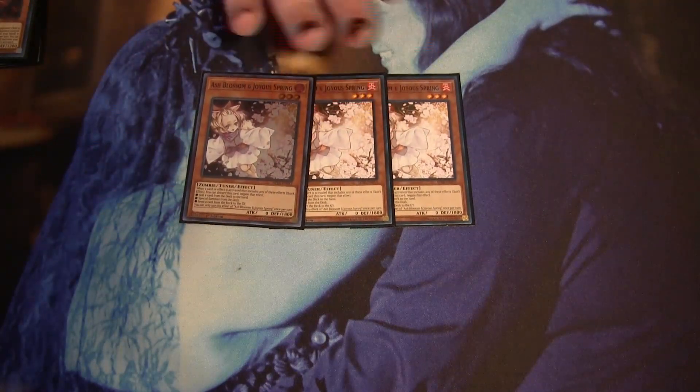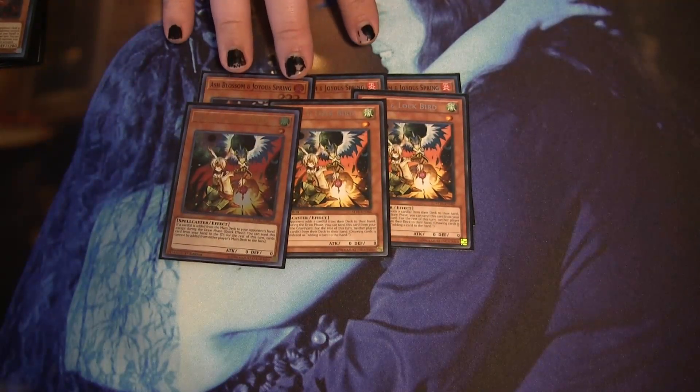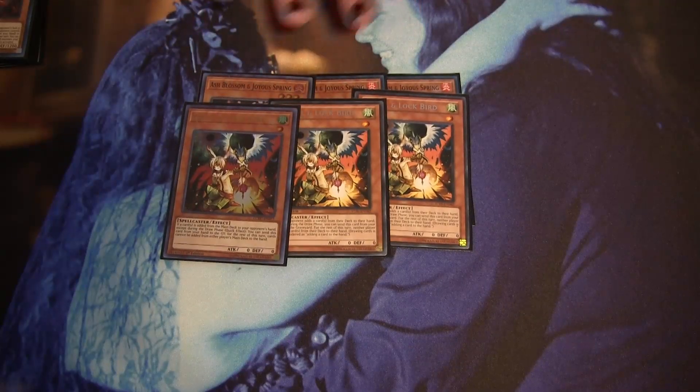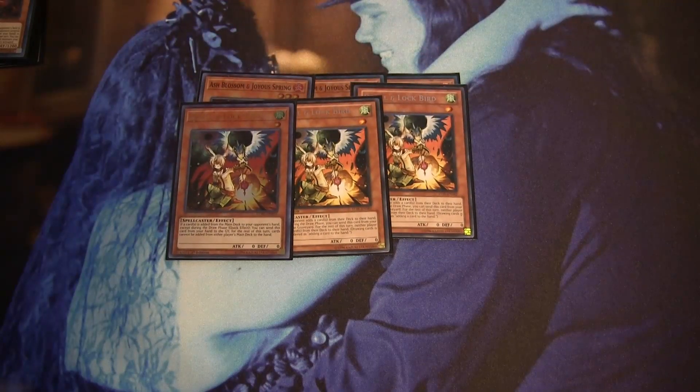For hand traps, we do play three Ash Blossom. Ash is a good generic hand trap right now — it hits everything so you can't go wrong with it. I think Droll & Lock Bird is kind of cracked right now. Every deck in the format is hurt by Droll in some capacity, especially Dragon Link and the Dogmatika decks, so it should probably be considered for main deck if not sided.